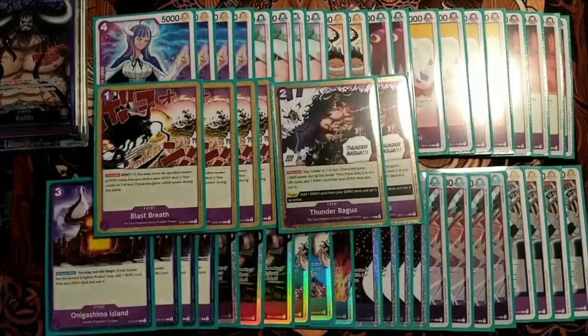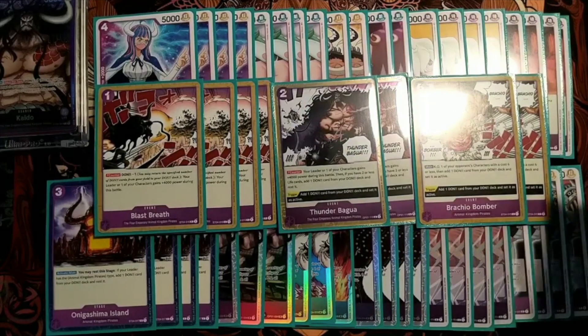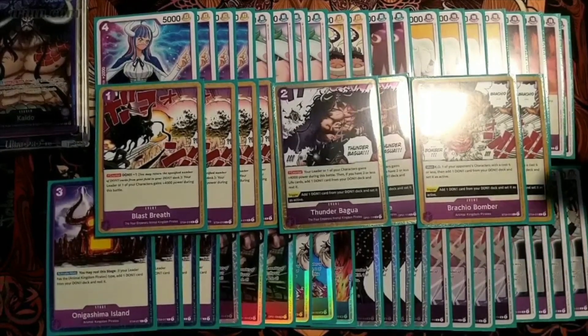Also, 2 copies of Thunder Bagua. This is another 4k — obviously a little bit more expensive, but this is not Don minusing you. It is a 4k and you can often use it, really nice as well. And finally Brachio Bomber, because if I have to deal with another 5-cost Law or 5-cost Queen and just hit over them — I'm going to delete them with my Brachio Bomber. Feels really nice. I think this card right now is really, really good.